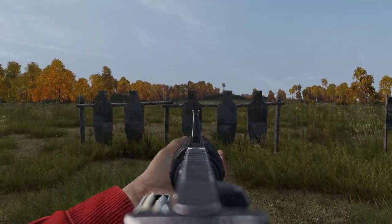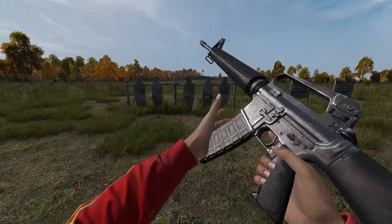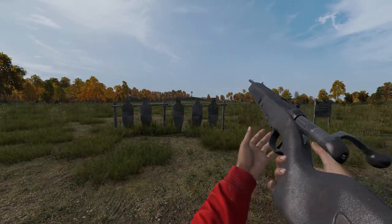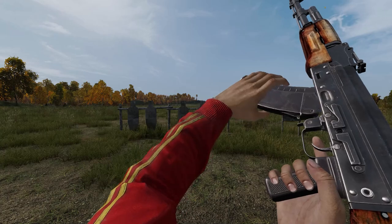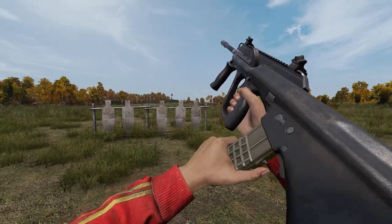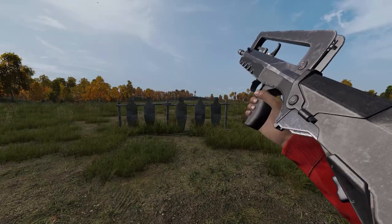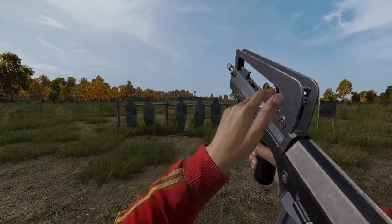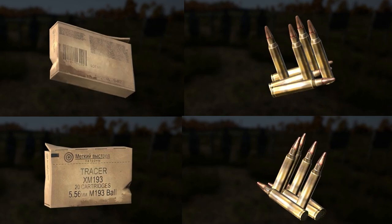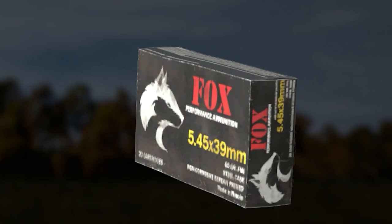5.56x45 and the 5.56x45 tracer rounds are used by the M4, taking either a 10, 20, 30, or 60-round coupled mag, the M16 using any of the M4 mags, the Pioneer with a mag of 5 rounds, the KA-101 with a mag of 30 rounds, the Org AX and the Org A1 both with a 30-round mag, and the LAMas with a mag of 25 rounds. A full box of 5.56 will give you 20 rounds. They are uncommon and can be found around military areas.